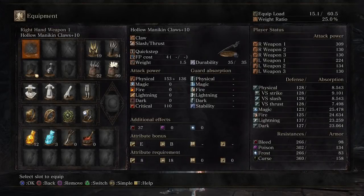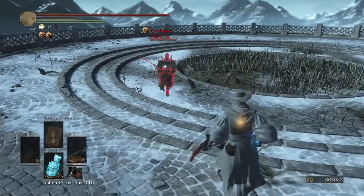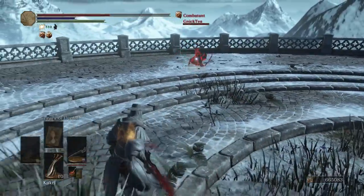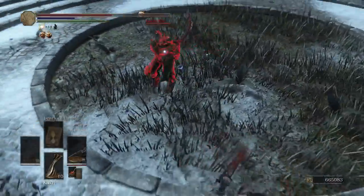So you can see here with the hollow infusion, we're getting 37 bleed buildup. We got a BN dex giving us an attack power of 309 — so a little bit more attack, but a lot less bleed. Let me know what you guys think would be more effective; I really can't say. Honestly, it's pretty close. Looks like we're both using the Tears of Denial strategy. He's got that super quick curved sword — claws are not going to be able to do much against that, I dare say.